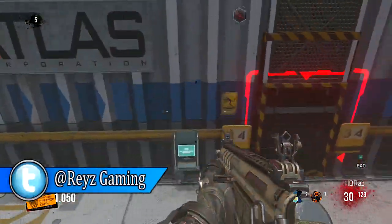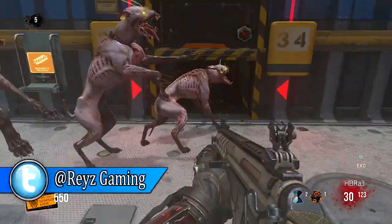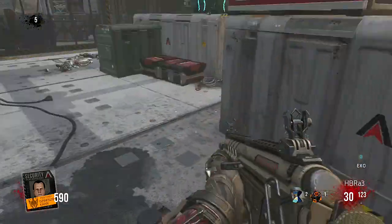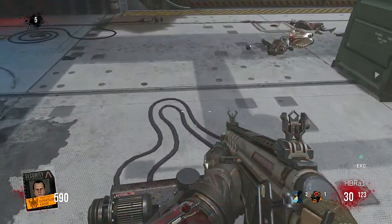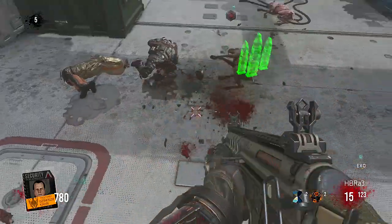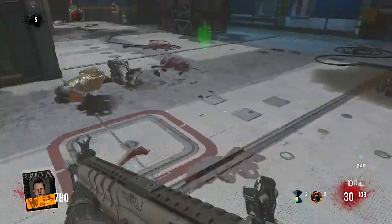What's up guys, today I'm going to be showing you where Chompy the drone is located on the new zombie map Carrier, part of the Supremacy DLC for Advanced Warfare. So let's jump right into it. Chompy the drone is located in the cargo slash exosuit room.